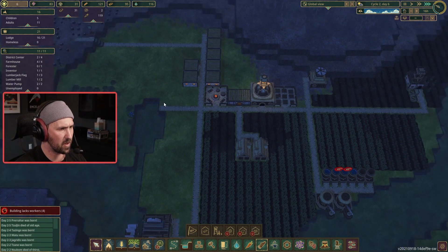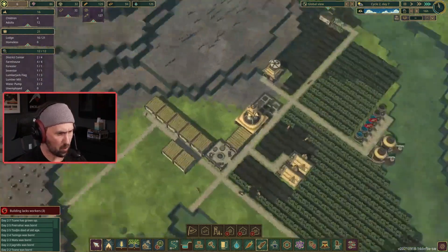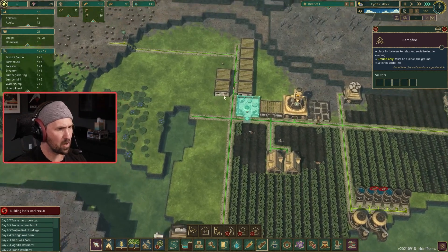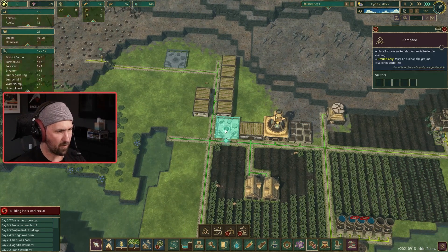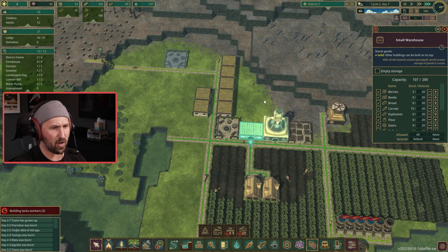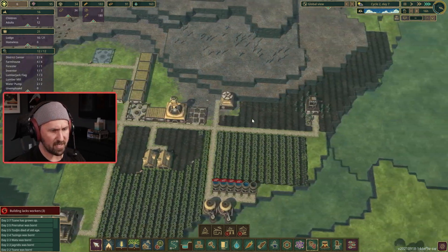We're still only at 16 out of 21. Storage is at 71 out of 200 — we've still got plenty of room. Eventually, though, I'm going to need more storage. Remember how I said this is temporary? Yeah, I'm going to move this. I'm going to build another storage next door to this one, because even though we're only at 107, it's going to fill up with these carrots real fast.